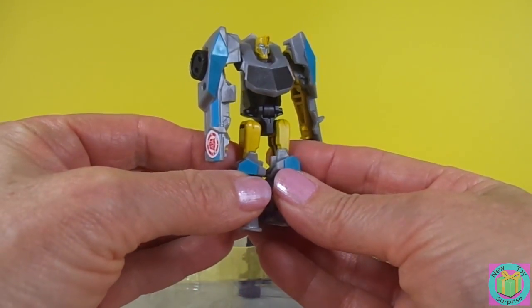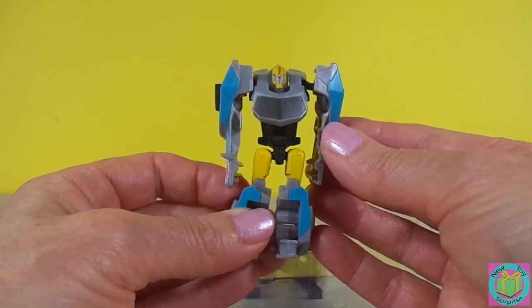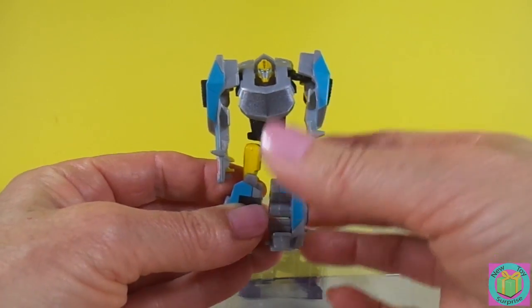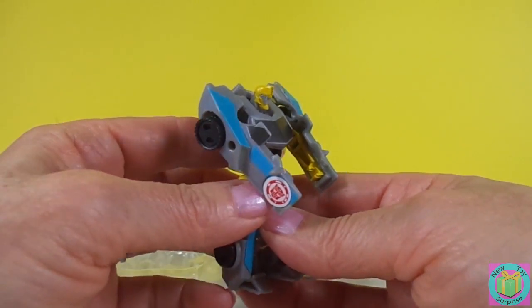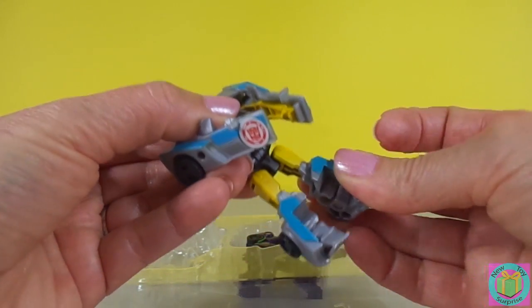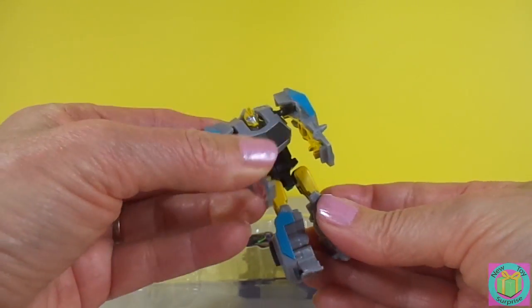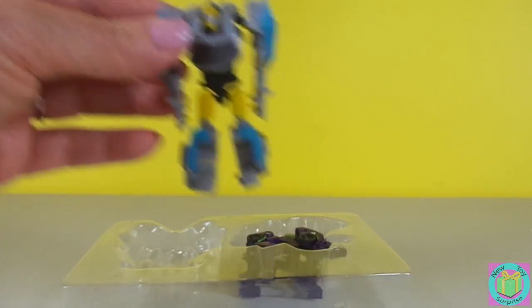Look at Bumblebee. When he's in robot mode, he looks super cool. Bumblebee, you stand right here while we get Enderbite free.